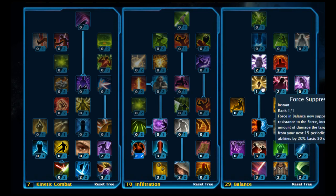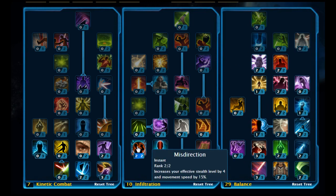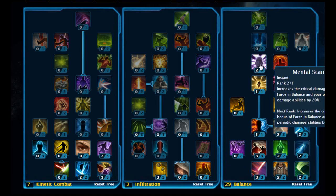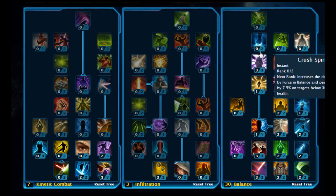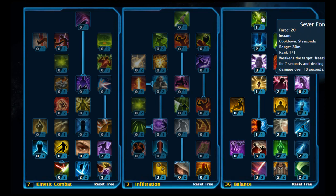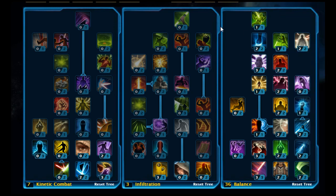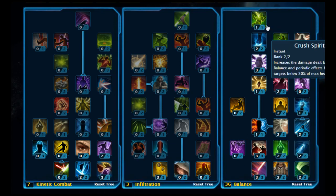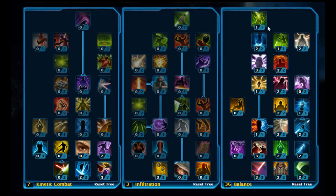So it's a slightly strange build. What you could do is just max out this tree rather than add those points there. Actually, I recommend you do that — I've changed it on the fly here. Take those points off Shadows Respite and carry on maxing out the Balance Tree: put three of three on Mental Scarring, leaving six points, then stick two on Crushed Spirit, two on Mental Defense, and pick up Sever Force at the top. Stick 36 points in Balance.